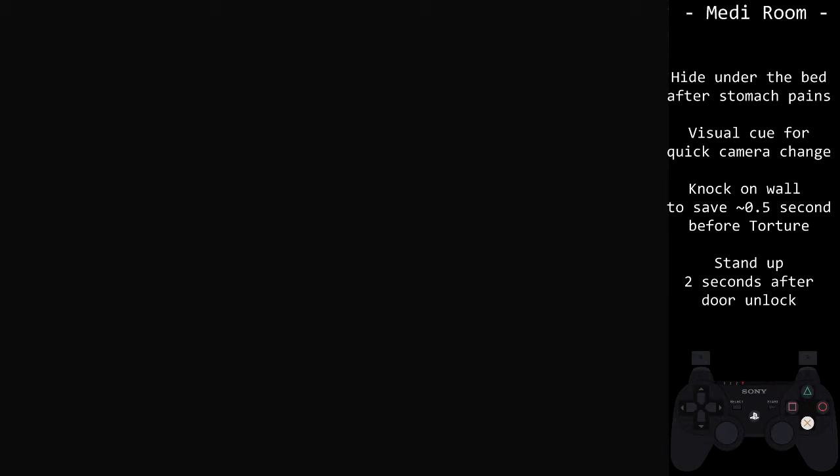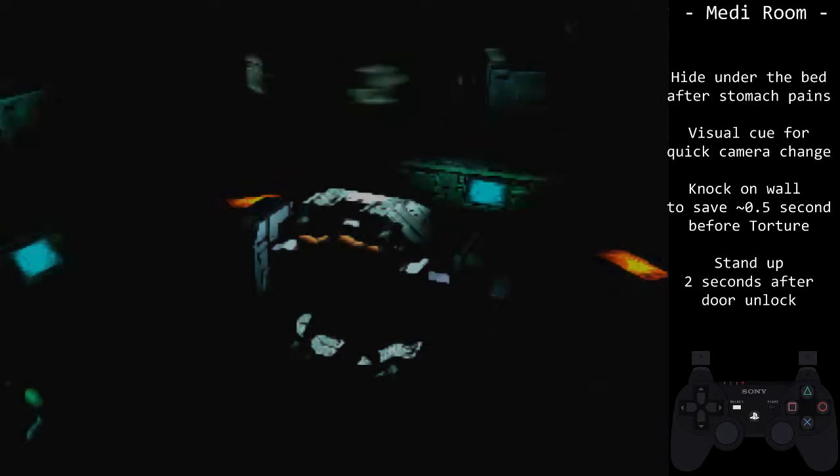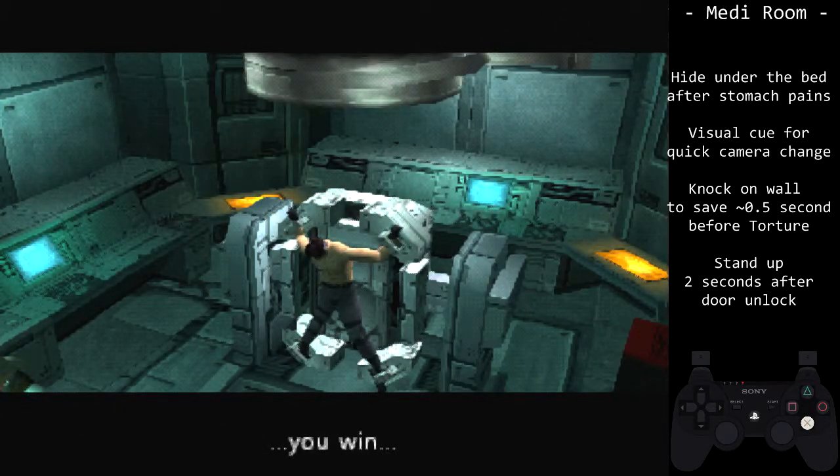After you see the explanation fade out, mash select to submit quickly to the torture.